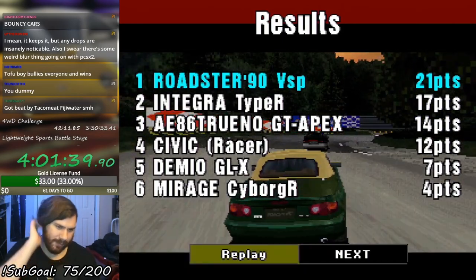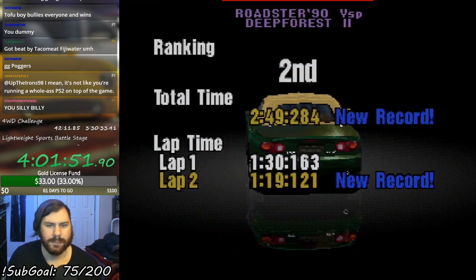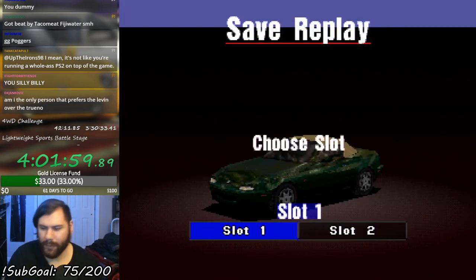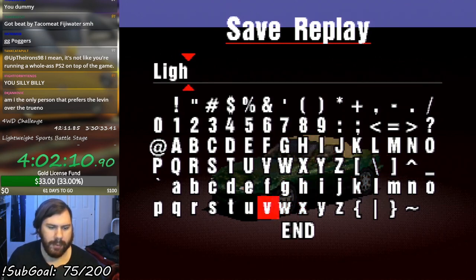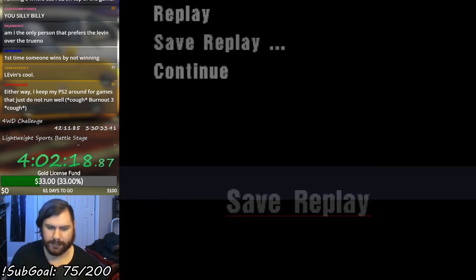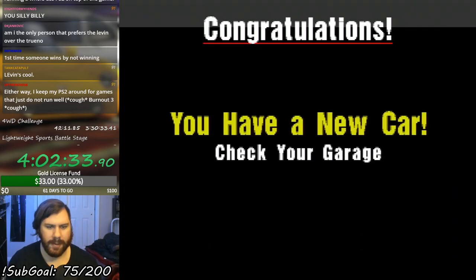Jumping up from like fifth or something. Civic Type R ends up fourth, Demio fifth. And that's why we use underpowered cars here at Twitch.tv/rhino_gt4 — for the excitement. Let me just save that replay for some juicy clickbait. I won race two, I won Clubman Route 5 — kinda forgot about that. But won the championship. So there's my 10,000 credits. Slowly financially recovering. We are the series champion and we've got us another new car.